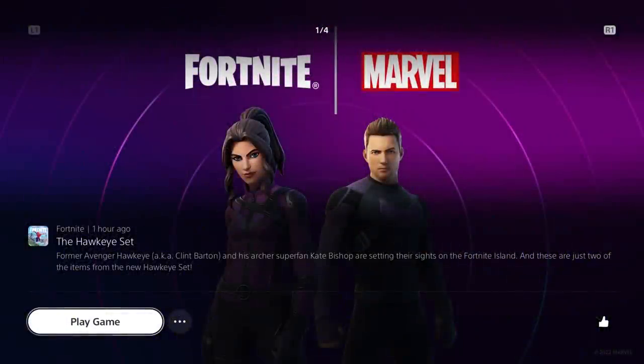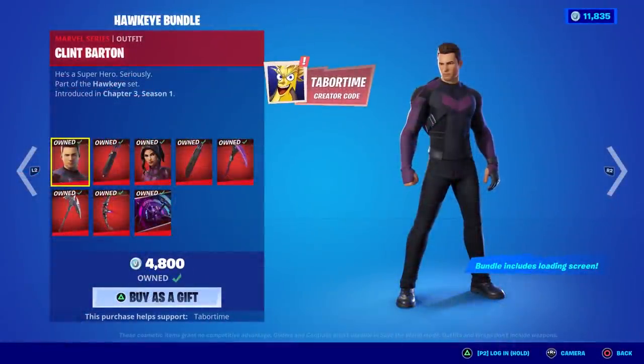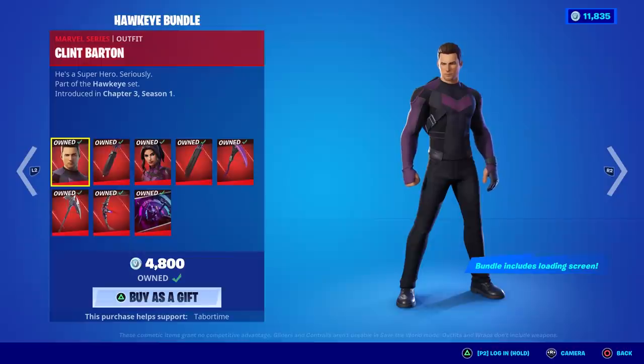Welcome to my Hawkeye bundle gameplay and review video. As you can see, it says 'Former Avenger Hawkeye aka Clint Barton and his archer superfan Kate Bishop are setting their sights on the Fortnite island.' These are just two of the items from the new Hawkeye set. Here is the full bundle — the total price is 2,400 V-Bucks, not 4,800 as depicted.